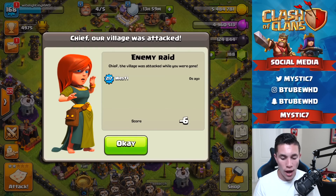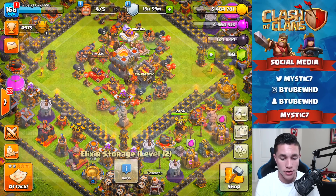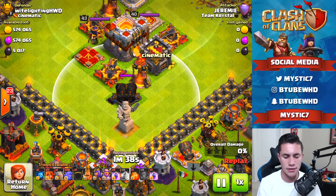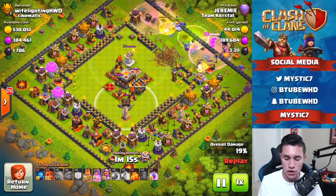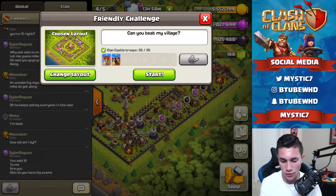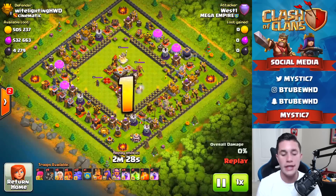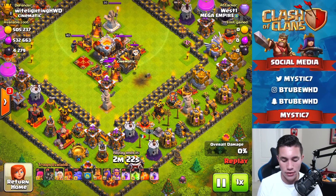We got attacked - West got a minus six. I'm assuming he went at the middle of the base. The geared up archer tower looks untouched. We got a 70% so I don't even know if our archer tower got activated during that. Let me check the defense log. There it is - that looks so good! We missed it in that one but let's watch the next defense where it actually fires.